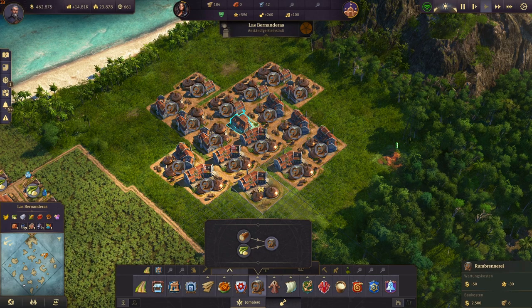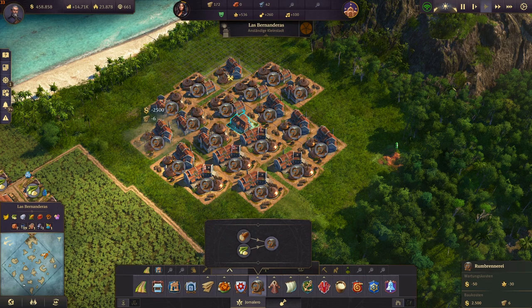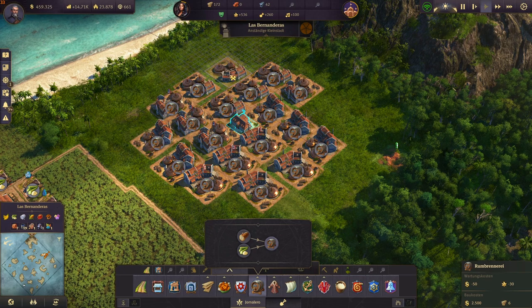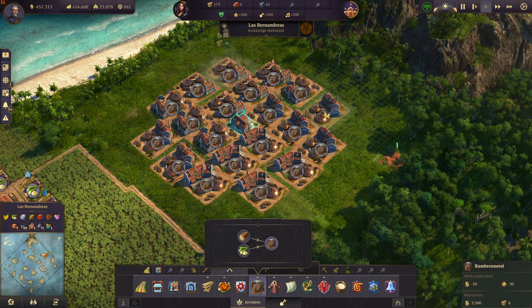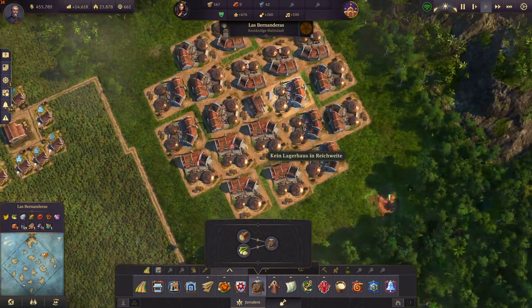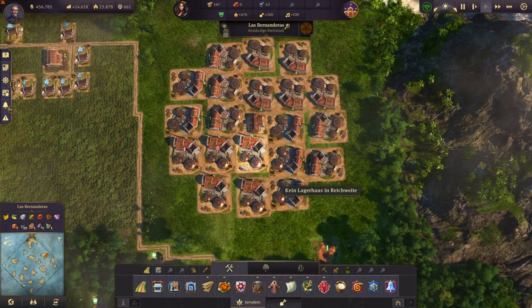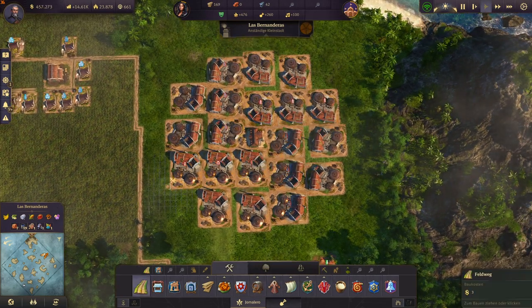Then place another 4 rum distilleries like that so you have this gap — that's where our road will go. Then it should look like that, and all your rum distilleries should be in range of the trade union.